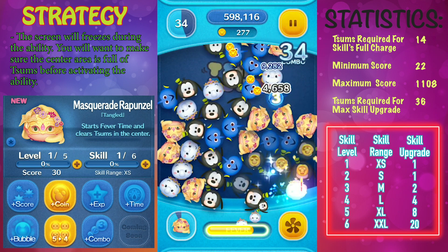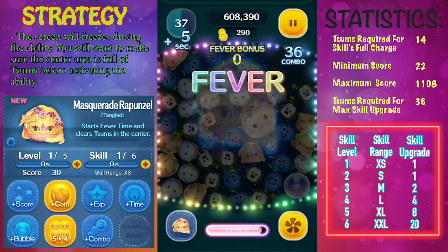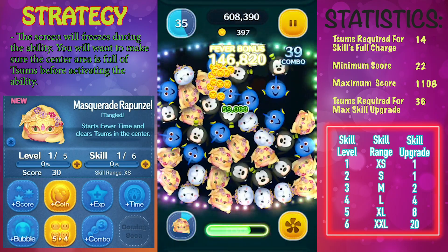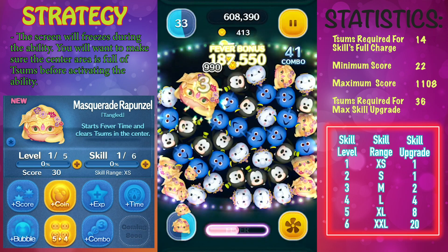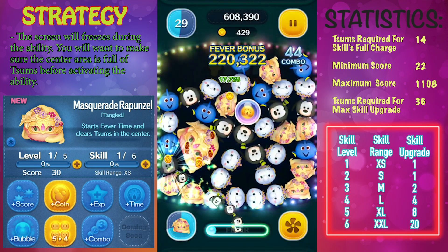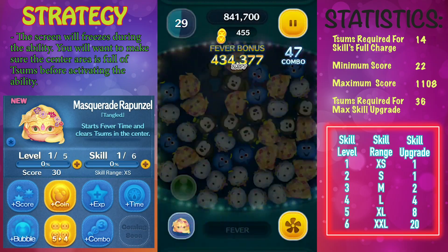If you want to get Masquerade Rapunzel to skill level 6, you will need a total of 36 copies of her from the premium box or use skill tickets. I don't necessarily recommend using skill tickets on Masquerade Rapunzel because there are better uses for your skill tickets.